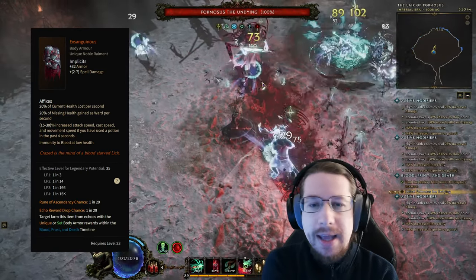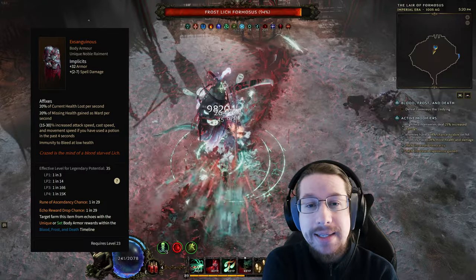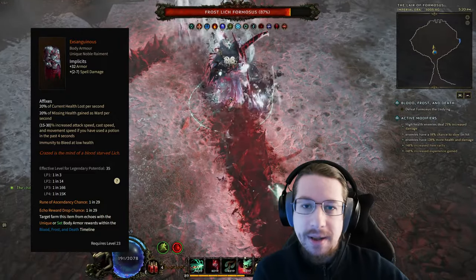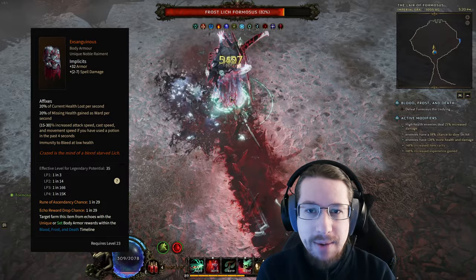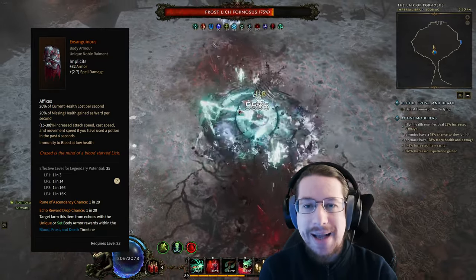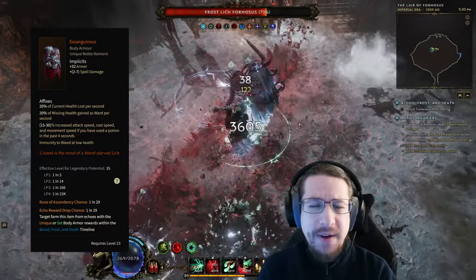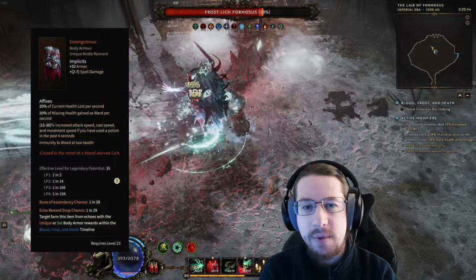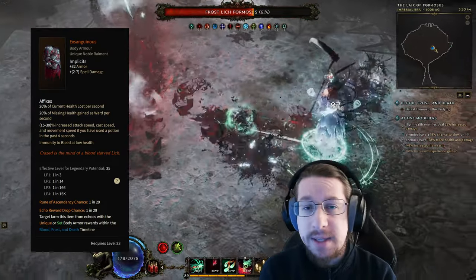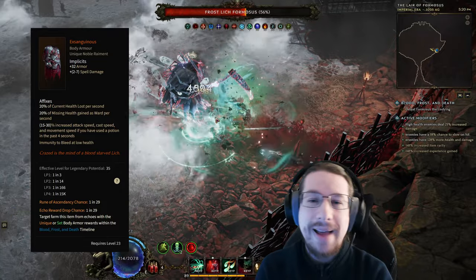Exsanguinous is a more endgame-focused item and one of the rarest things on this list, but the power is undeniable. It enables the low life archetype — essentially you lower your life by wearing items that say 'lose a percentage of your life per second,' then combine that with items like Exsanguinous and Last Steps of a Living, which say 'gain ward based on your missing life.' Your life is constantly very low, but you're gaining massive amounts of ward per second — kind of like low life energy shield builds in Path of Exile and Torchlight Infinite. With the new Warlock class, I plan to exploit this more, and my next build is definitely going to take low life to the max.